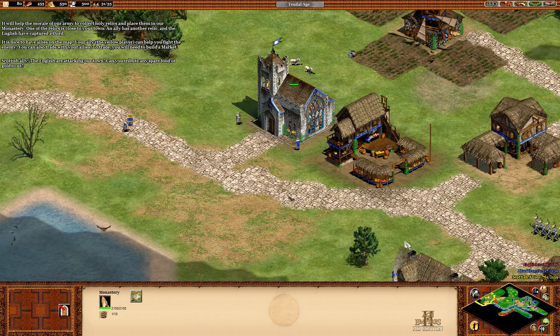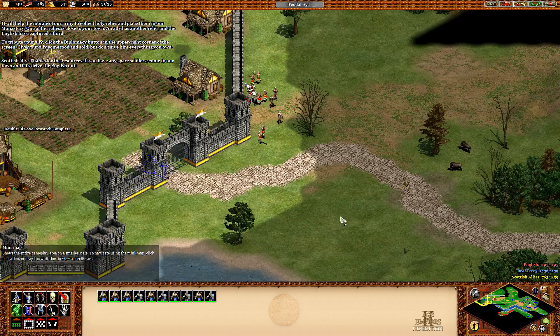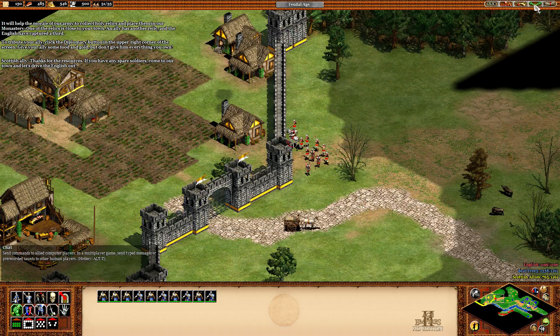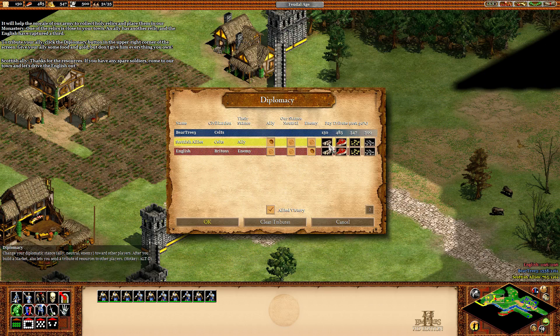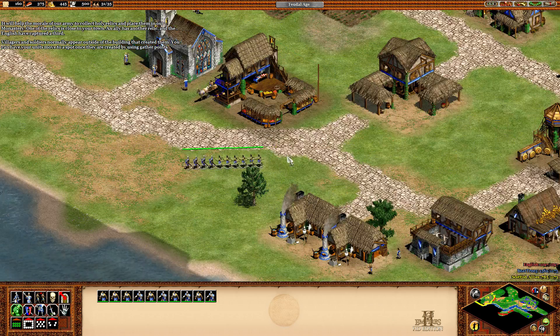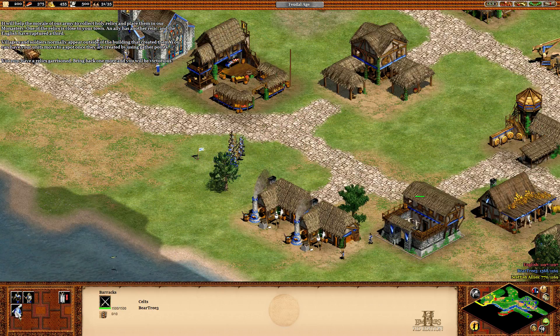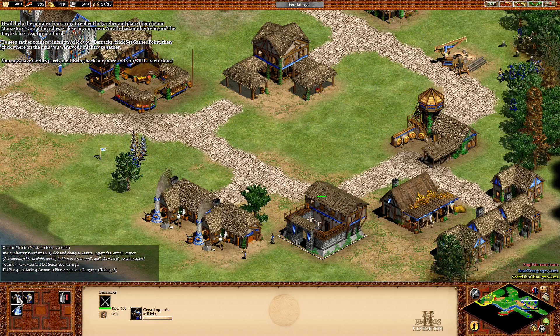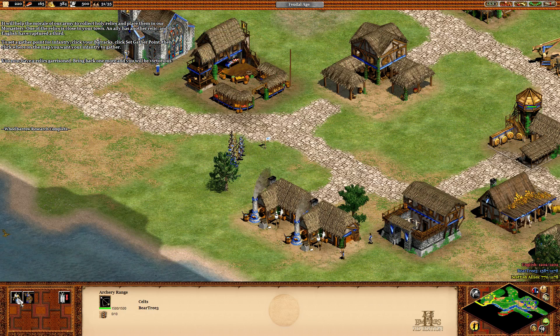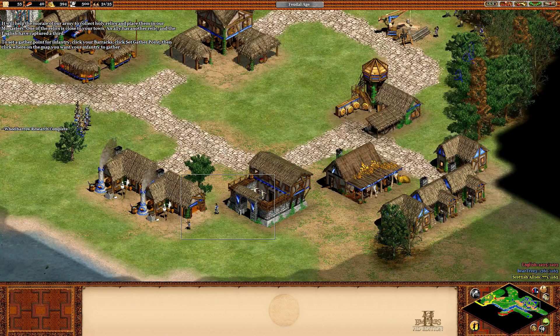The English are attacking our town. Can you tribute any spare food or gold to us? What's the diplomacy? Give your allies some food and gold, but don't give them everything you own. The villagers and soldiers normally appear outside of the building that created them. You can have your units move to a spot once they're created by using gather points. I think he has an archery range, so skirmishers — a lot of skirmishers.